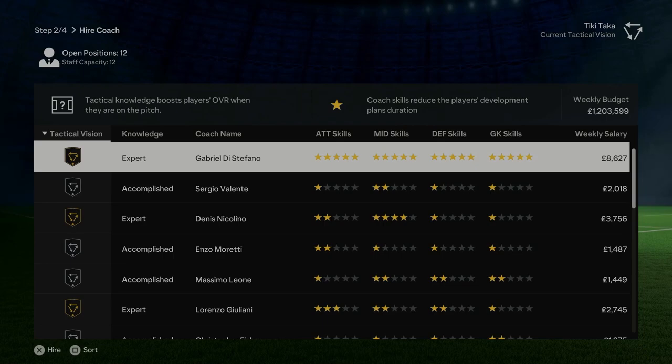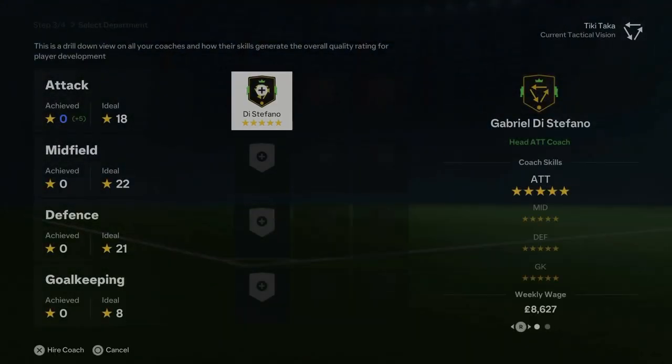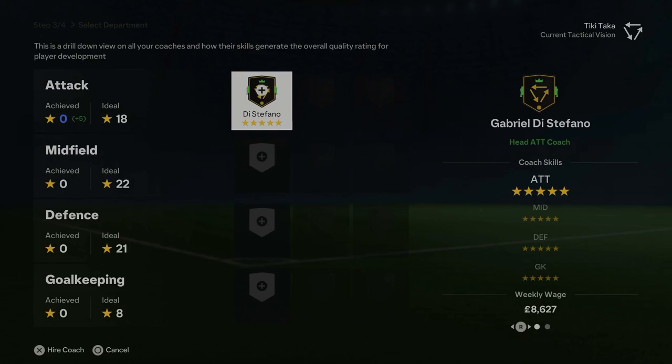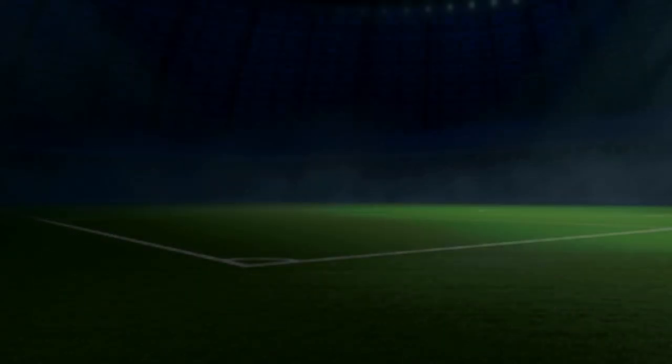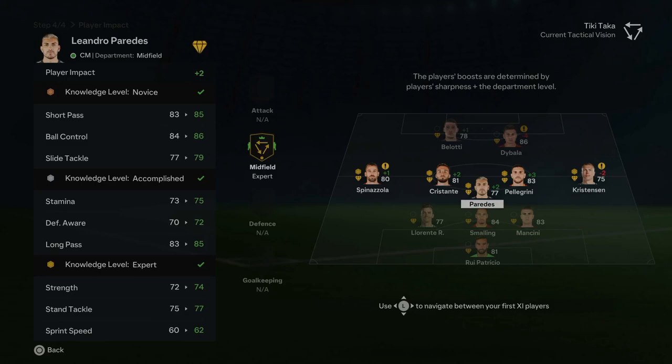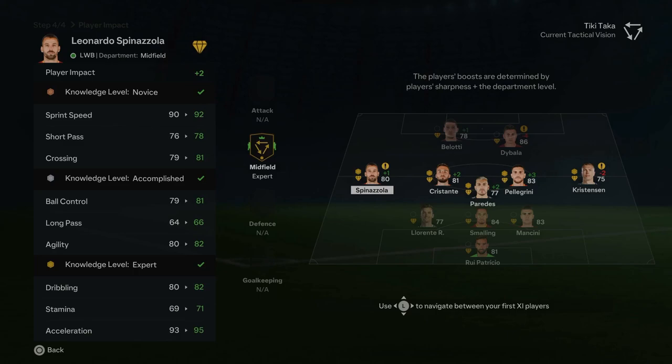Now this is the hiring coaches section - obviously attack, midfield, defense, and goalkeeper. I'll go with the top guy; you can see the weekly budget and their salary. I'm just trying to think which area I'd like to improve most. We've got Lukaku, Abraham, and Dybala up top so they're already good overall players. I'm going to go midfield for the highest rated coach, and as you can see it's basically a plus two on everything for the midfield.